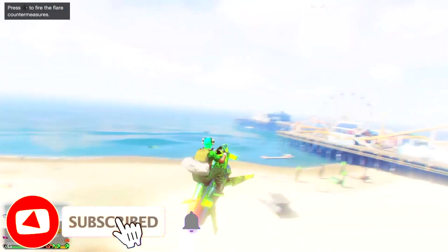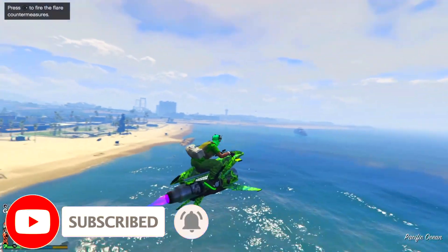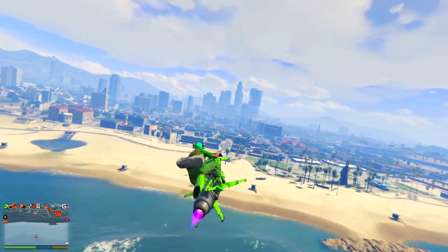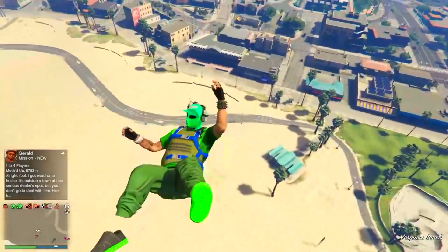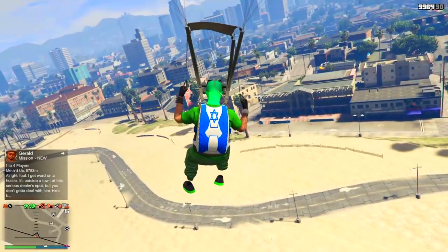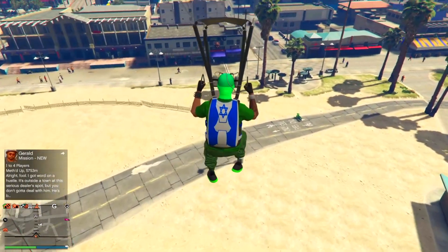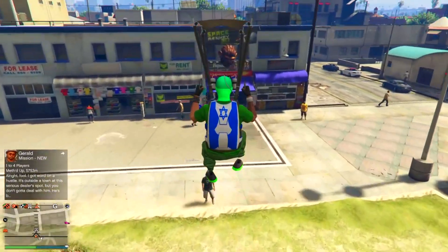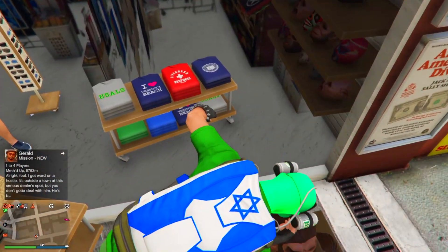Now that you've got the duffel bag on the outfit you designed it on, get back on your Buzzard and go back to a decent height. Head out to sea, jump off, pull out your parachute. This may take a few tries - you want to head straight for the yacht and land on top of the deck.